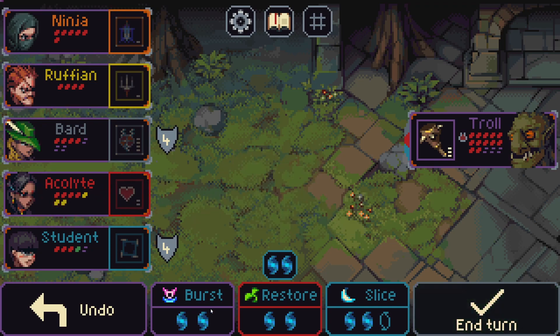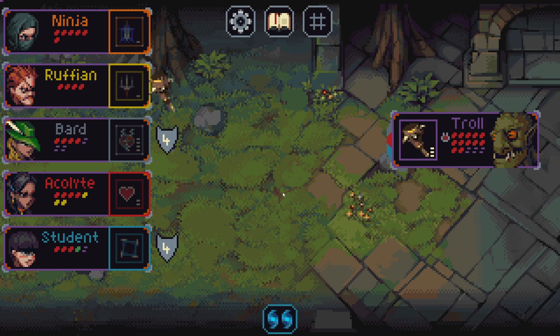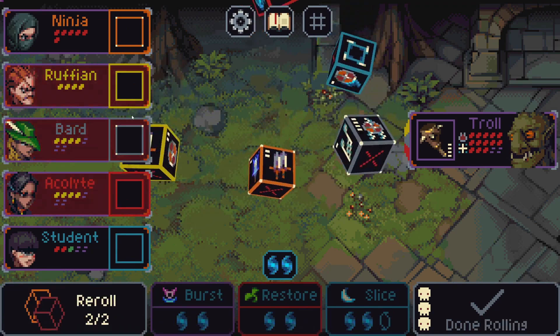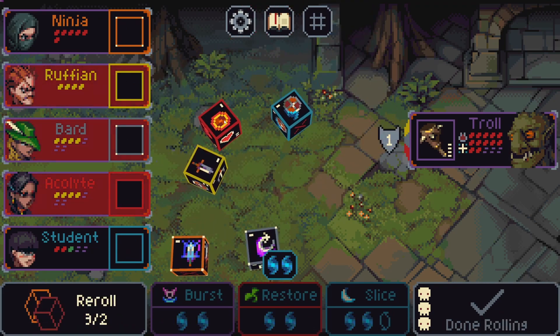We can block, attack, charge, and block again probably, and heal — that is good. We could have dealt more damage, but honestly just surviving through the troll is more important than dying instantly. This might work a few times.